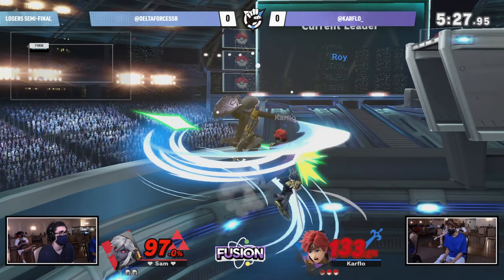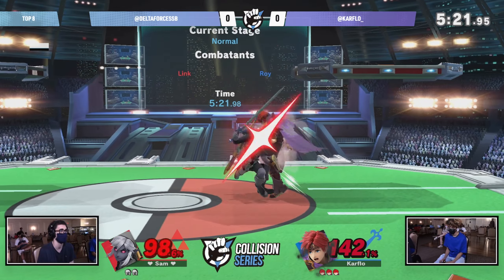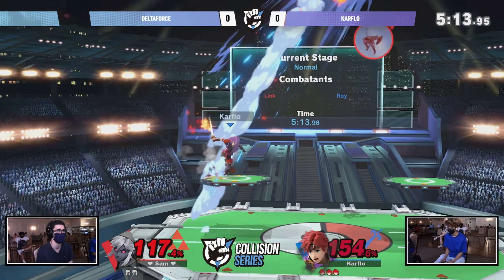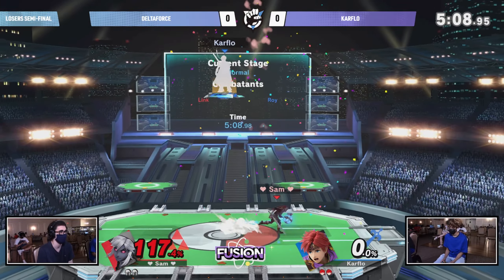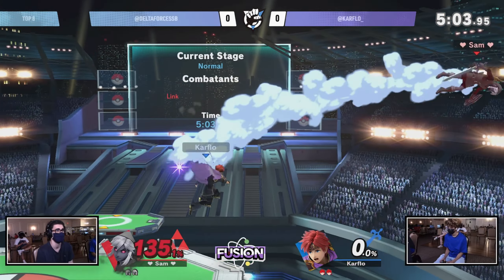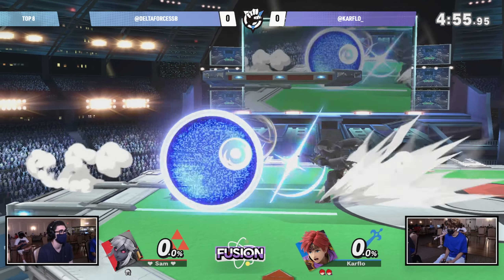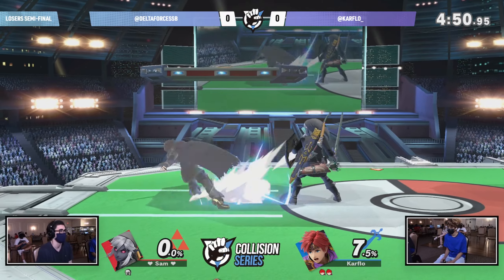Gets the neutral air — you don't get stage spiked, you don't have to worry about losing the stock quite yet. That resets the scenario and could put you in disadvantage longer if you're not prepared, but Car Flow certainly was. That crazy up-B wake-up option by the ledge was definitely risky, but the up-tilt finally does it — Car Flow takes the first stock. Car Flow's setups have been second to none. He jumps up, gets the weak hit off the back air to launch Delta Force off the level, but Delta Force goes a little too low this time, not prepared for that forward throw setup.